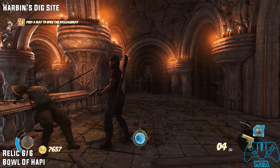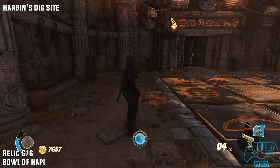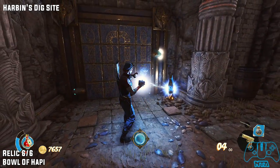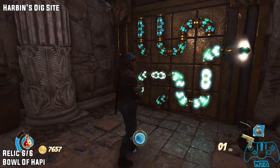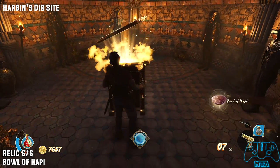Relic six of six. From the last location, head down either side of the stairs and go towards the door to the right. There's no point in me showing you the combination for this — you'll have to figure it out yourself, because I think having done this level three times, the combinations have been different each time. So once you solve it, go through the door and pick up your relic.